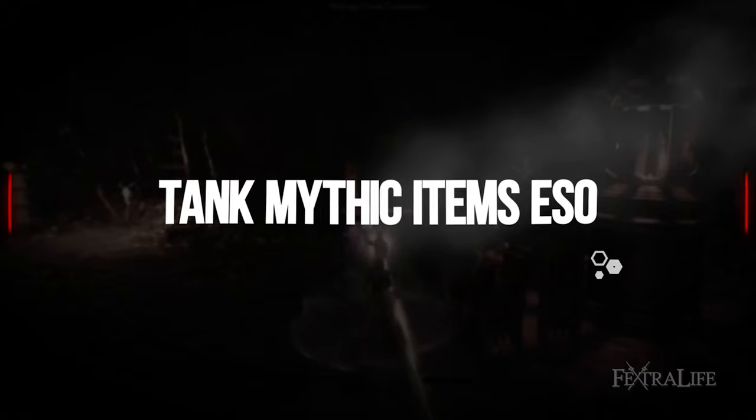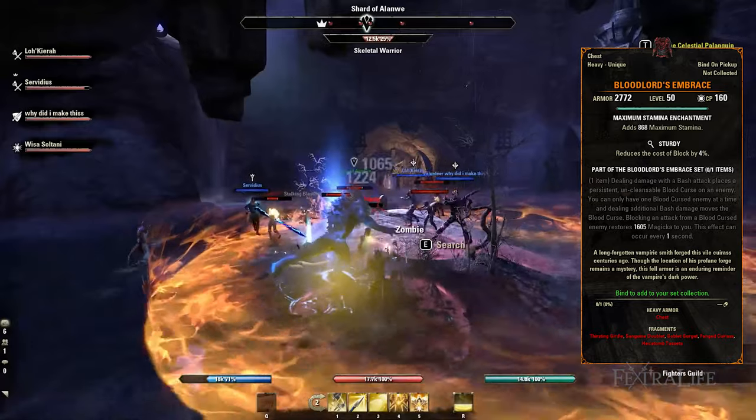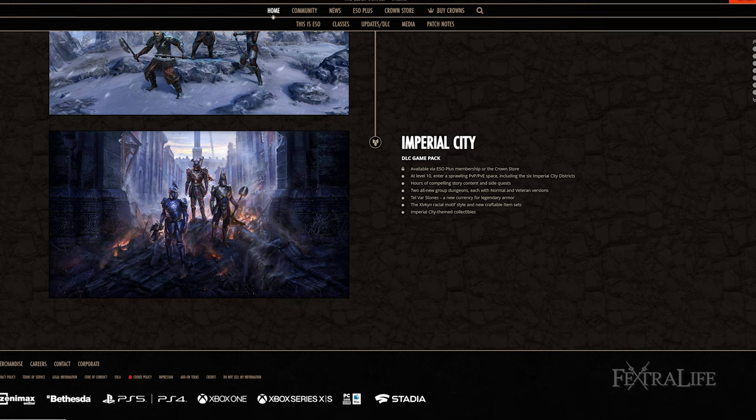For Tanks, the Mythic items you want are Bloodlord's Embrace or Torque of Tonal Consistency. For Bloodlord's Embrace, four of its leads only require you to have the base game, except for the Hecatomb Tactics, which can be found in the Imperial City Sewers.